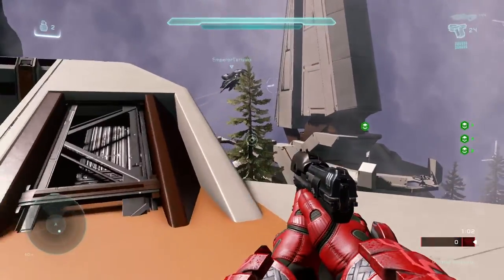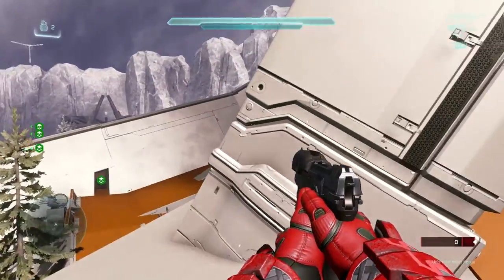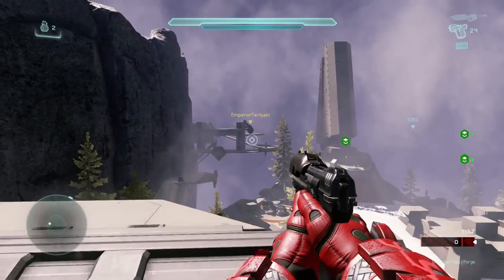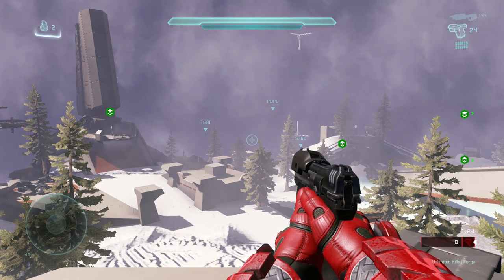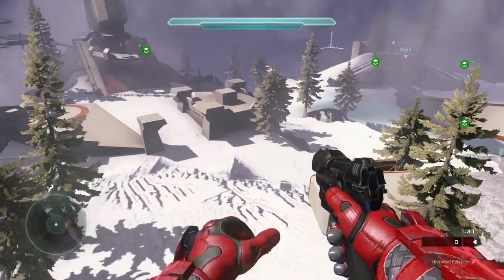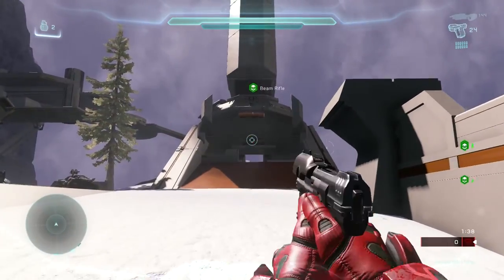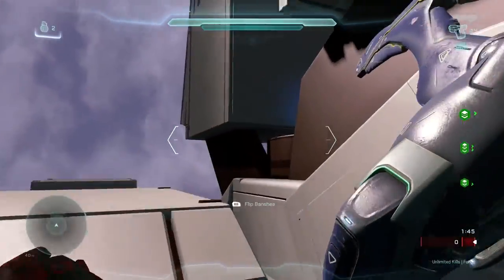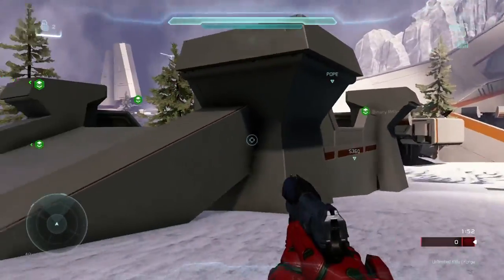There's a bit of an issue trying to get up to the side. Let me have a look to see what objectives are here. The map is called The Cradle, version one. There are apparently ghosts, banshees — there's a Wraith, Warthog, gun goose, and another ghost. There are two platforms, and there's an underground part too — teleporter, Hydra, and a Spartan Laser spawn.